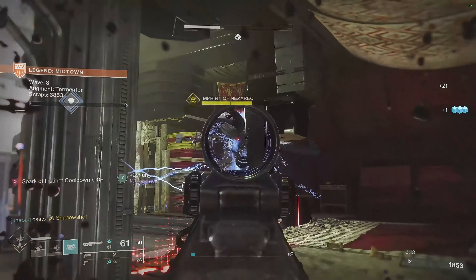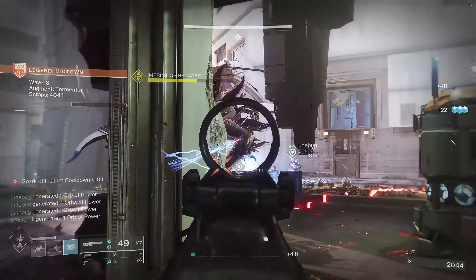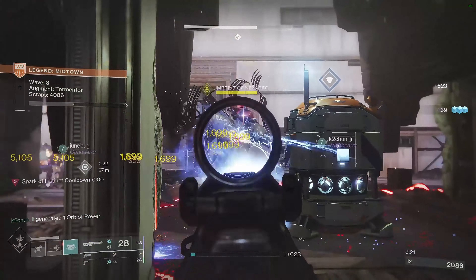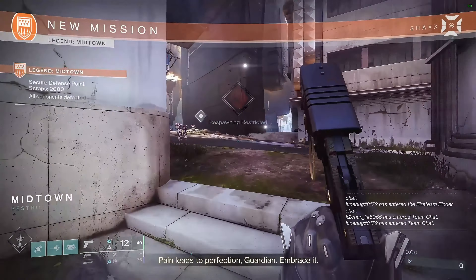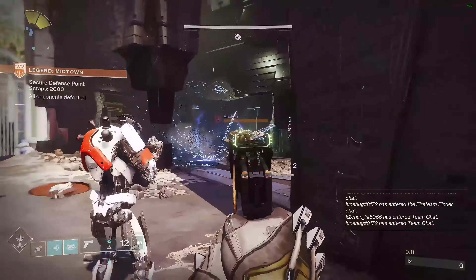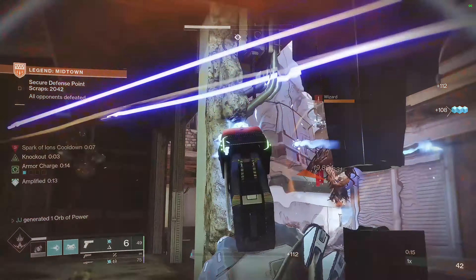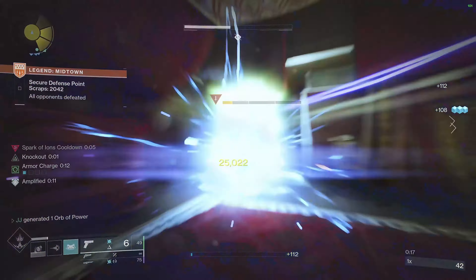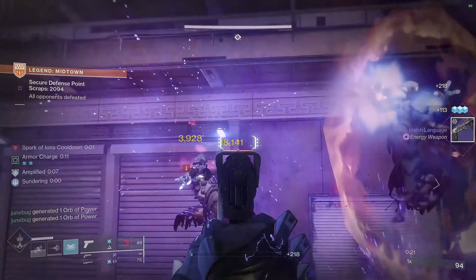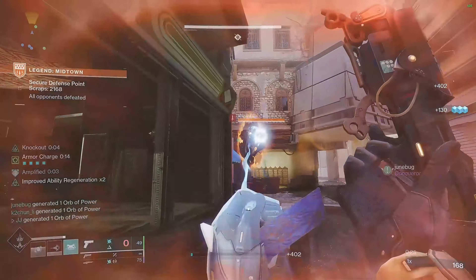Our next fragment is Spark of Instinct — while critically wounded, tanking damage emits a burst of damaging arc energy that jolts targets. So now that we have two ways to jolt targets, we'll be getting ionic traces from both of those ways. For our last fragment we'll be using Spark of Beacons — while you are amplified, your arc special weapon final blows create a blinding explosion. So we'll be blinding everything and blowing up everything — this is going to be a great build.